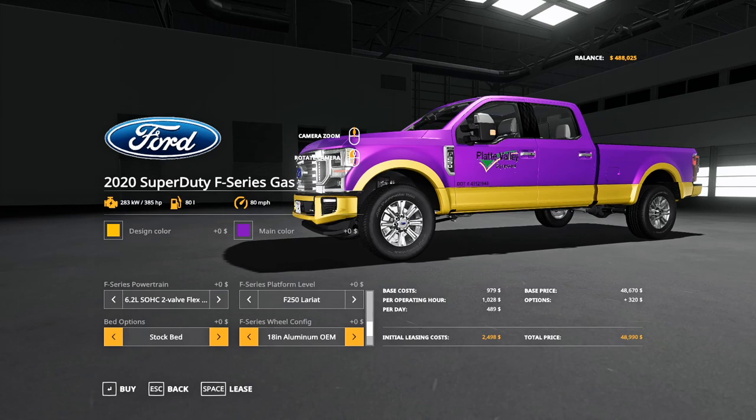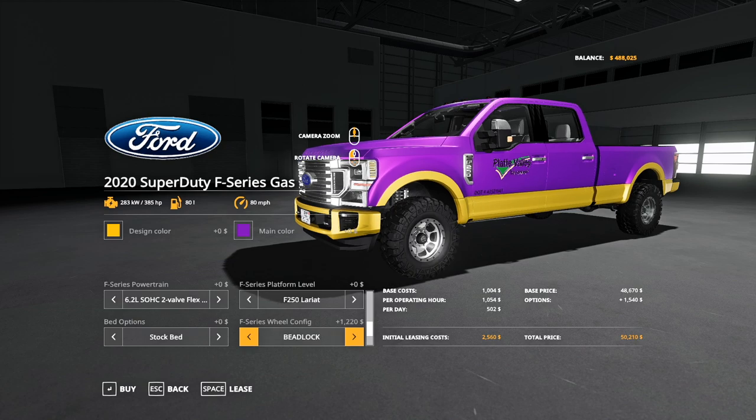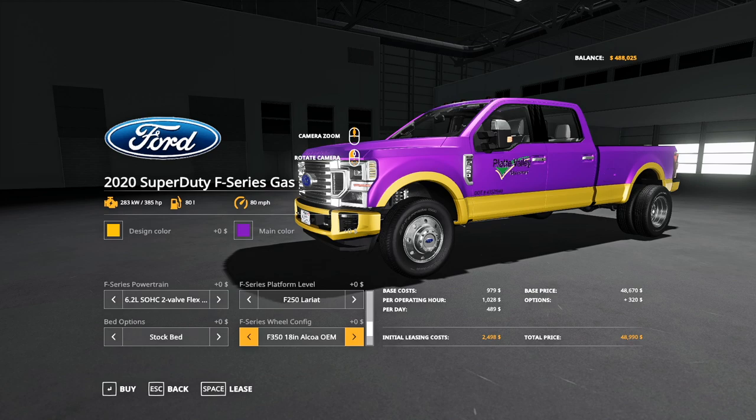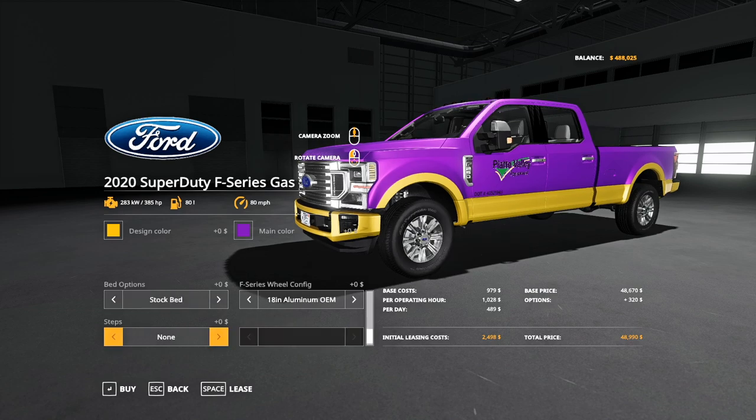In the tire configuration you will see 18-inch aluminum OEM, 19-inch chrome OEM, Beadlock, 350 18-inch Alcoa OEM, and 450 18-inch OEM. Steps: none, stock, stock premium, premium foldable, and back to none.